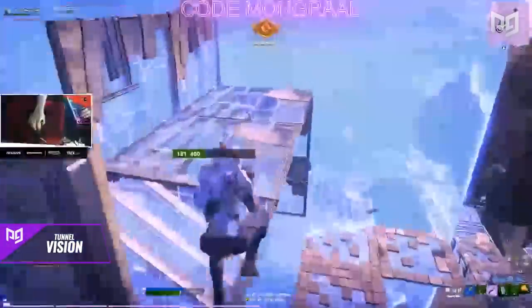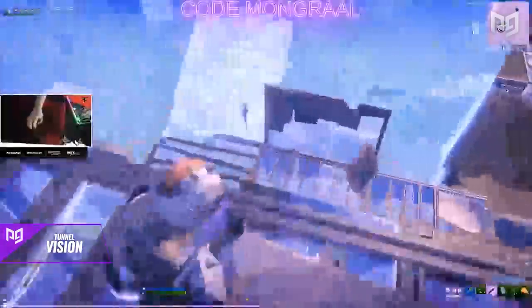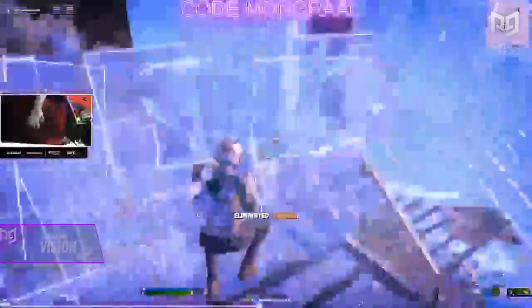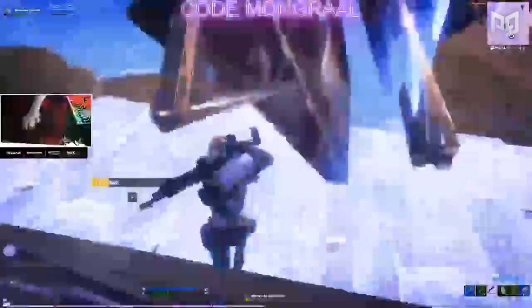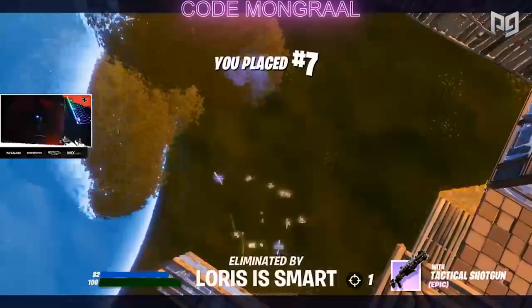In this clip, Mongrel has low materials while rotating into the zone. He's too focused on getting kills and free shots that he isn't looking at his materials. This tunnel vision results in him dying to storm since he has no materials to continue tarping and no safe way to get down. If he had played it a bit slower and more methodical, he likely would have found more materials or another route to the zone. While it was still a good game with some nice kills, he could have survived longer with more attention to his inventory.